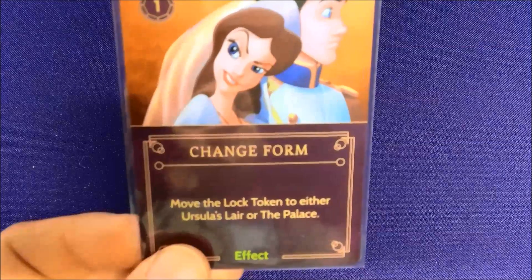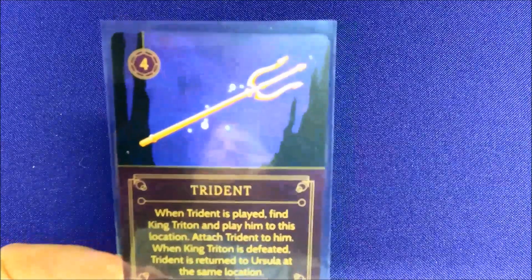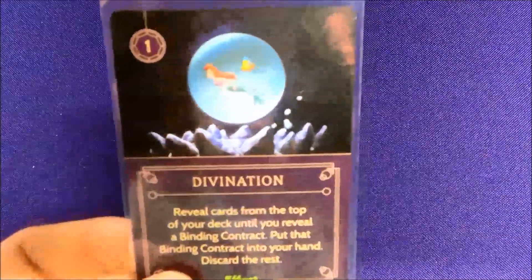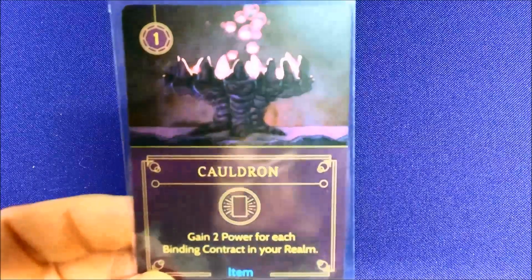She's got Whirlpool, which lets you move a hero to any location, so you can immediately move whoever has a binding contract wherever you need them. She has Change Form, which allows you to move the locked token from Ursula's Lair to the Palace. What's unique about her board is that unlike other boards where locked spots become permanently unlocked, hers always has one locked — so she's either in her true form or her human form depending on which area is unlocked. She gets the Trident and binding contracts for each of the four locations.